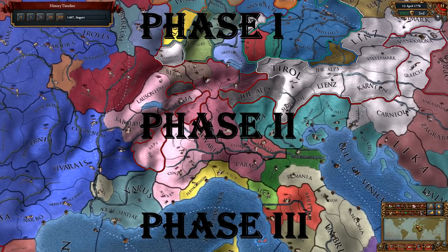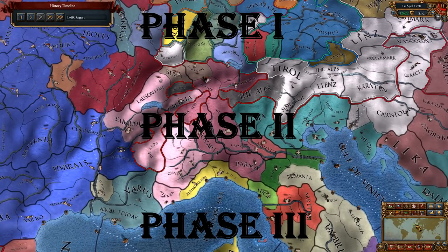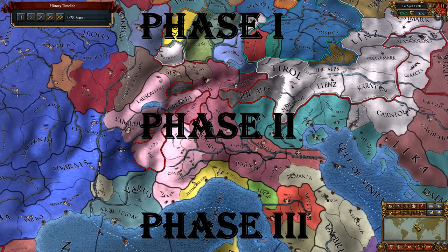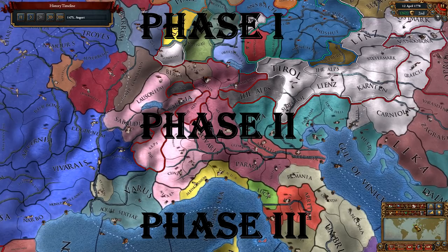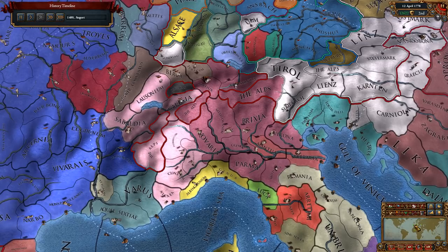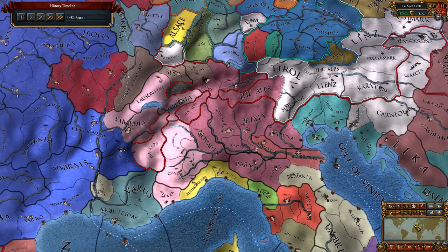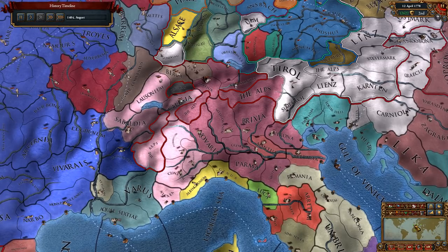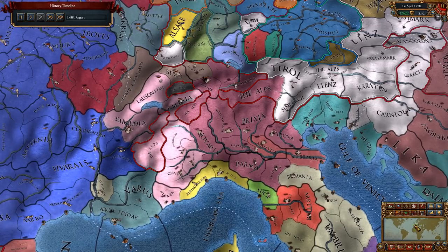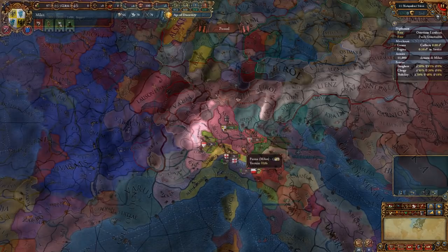I will divide this guide into phase one, two, and three, with each phase subdivided into conquest and diplomacy, and a separate Milan-specific game mechanics section at the end. I intended to write this guide for beginners, but really it's going to be for beginner to intermediate level players. The reason is that you can't have a set strategy for conquest and diplomacy when playing Milan — you will have to improvise a lot depending on alliances and rivalries around you.